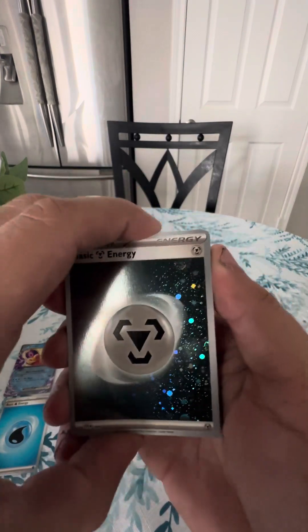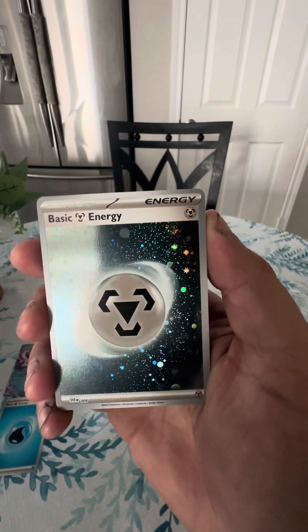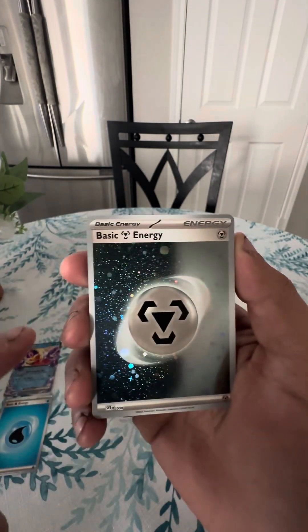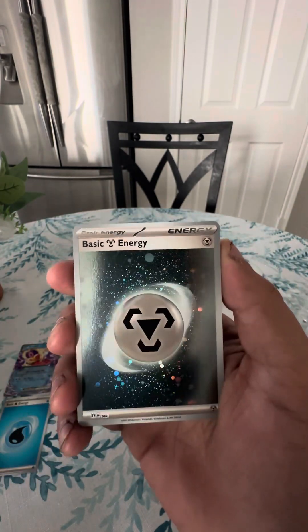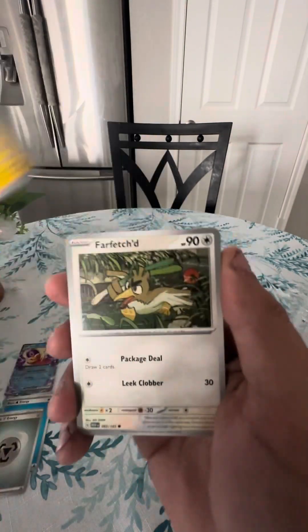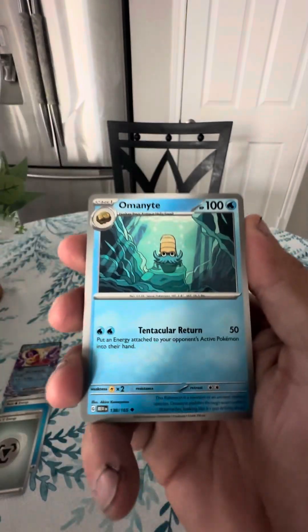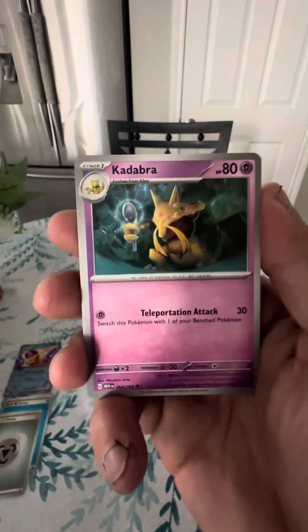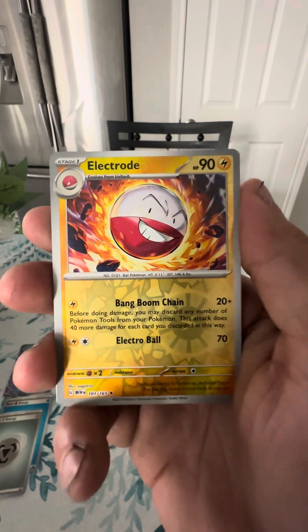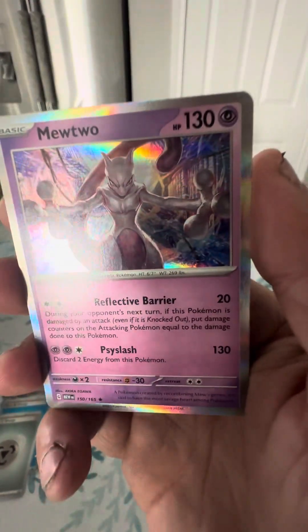Oh there we go, we got another one — very nice, very nice. Another swirl up there at the top. These are very cool looking cards. Tauros, Kadabra, Electrode, Rhydon, and a Mewtwo.